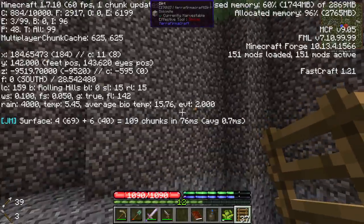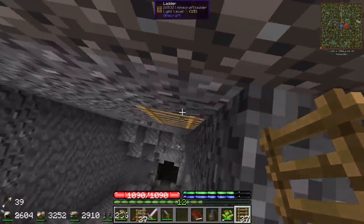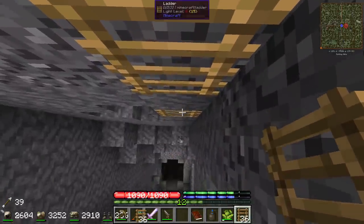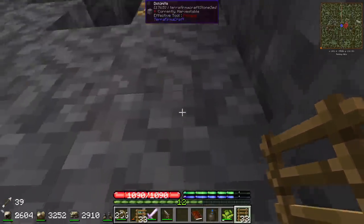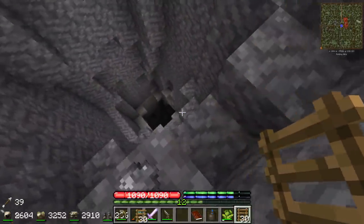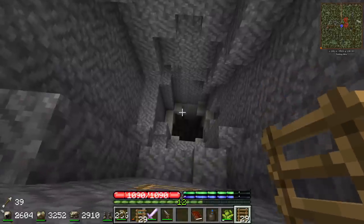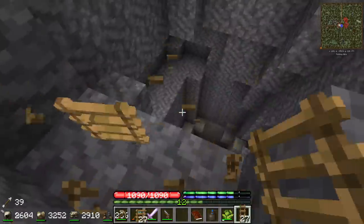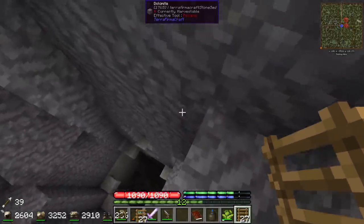If you look at our Y coordinates you can see we're at like Y142 right now. It's not like normal Minecraft where cave level is at Y64 - you spawn way up in the sky and the cave systems are huge, they go way down. They also use a different generation compared to normal Minecraft, so something like this you don't see every day - just this giant hole going into the depths of the earth. It's pretty fun to go exploring and caving.